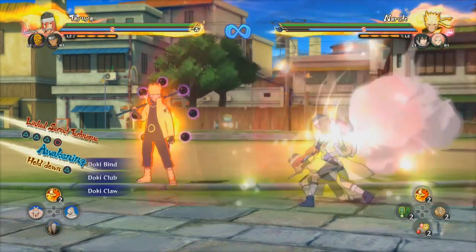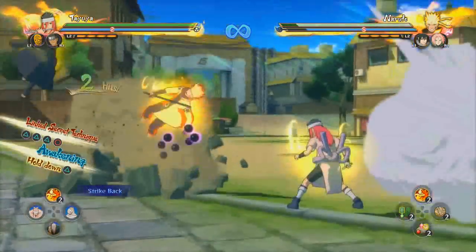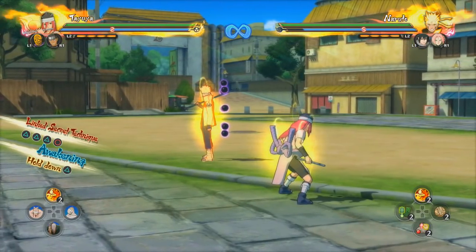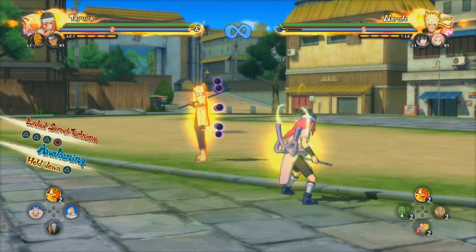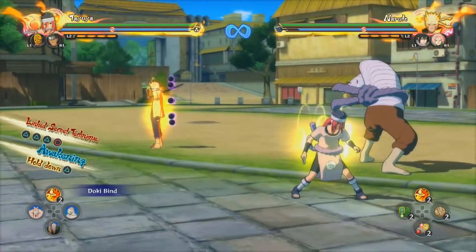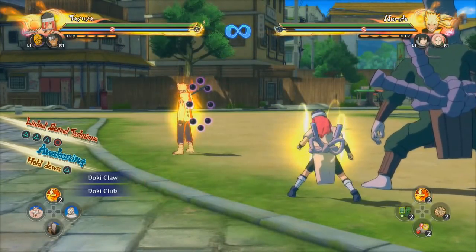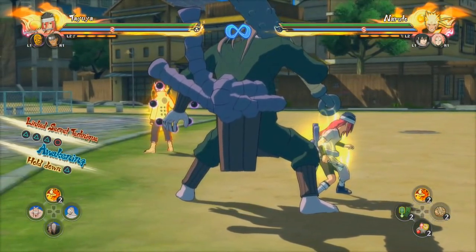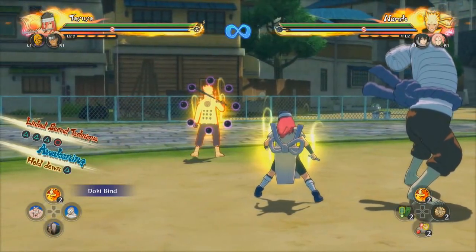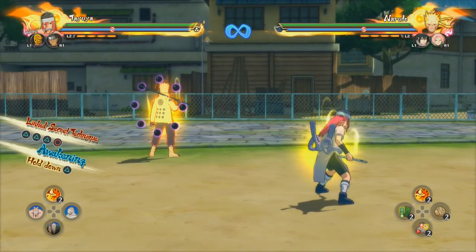We have the Doki Claw and the Doki Club. These are her three summonings, and you're going to be using all of them for different purposes. Pretty much, this one is for mid-range, this one is for close-range, and this one is for both at the same time. Let's go bit by bit and gradually explain what each one does.